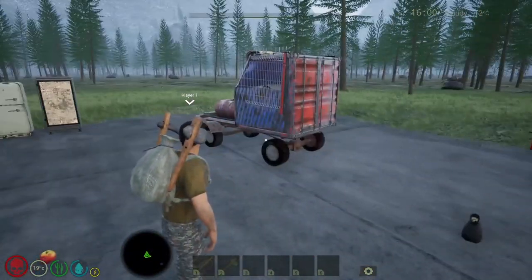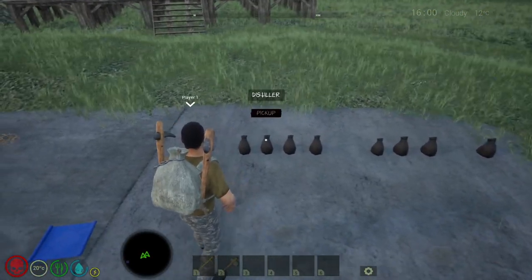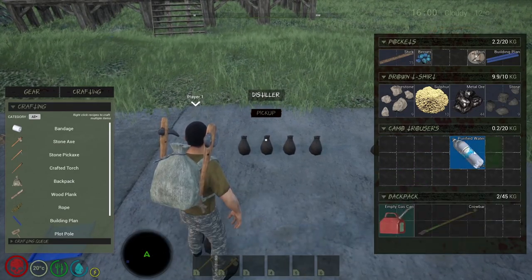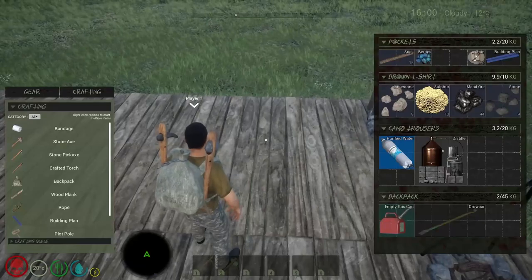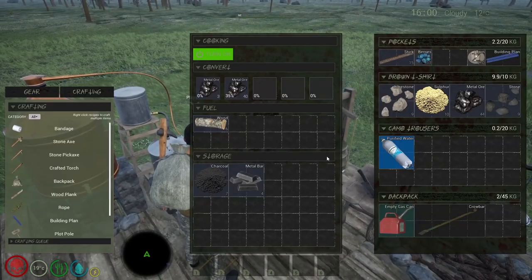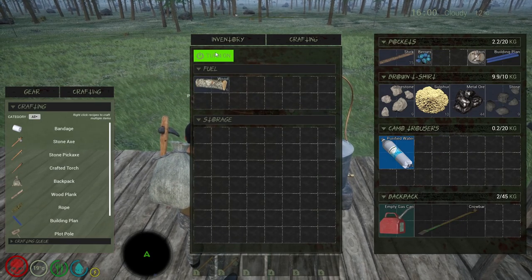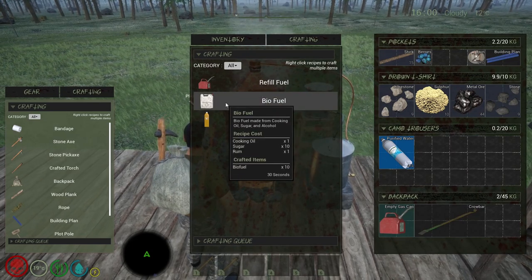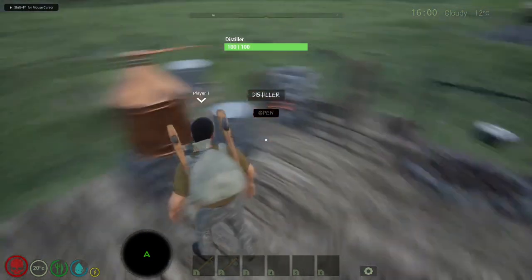You could also craft a distiller. In the distiller you place wood as fuel and you can make biofuel, cooking oil - which is an ingredient for biofuel - and you also need sugar and rum. Let's turn this off. To make sugar and rum you need the chemistry bench.